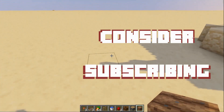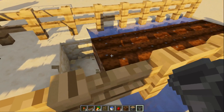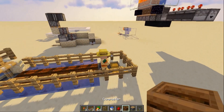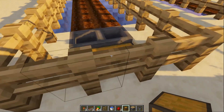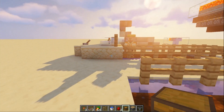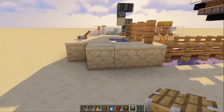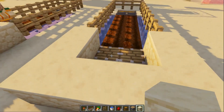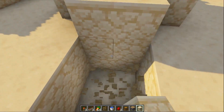We need to grab a hopper — a hopper — facing into those blocks with chests. And then over here we need to put a piston right here. Then we're going to surround the piston with some blocks like so. And then we're going to come underneath here and do our redstone.